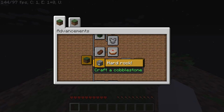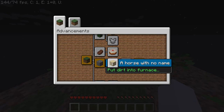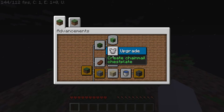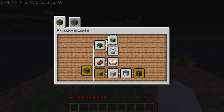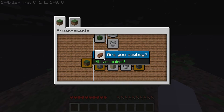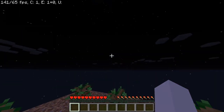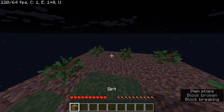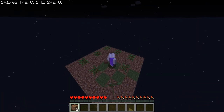I've got 'Hard Rock One Block'. I need to: craft a bucket of water, put dirt into a furnace, bake a cake, kill an animal, create a chainmail chestplate, kill creepers, kill a zombie, cut down a tree, and make some bone meal. I think I need a furnace at this point, so I'm going to do that.